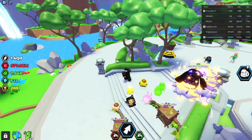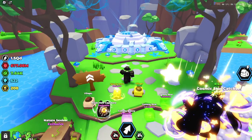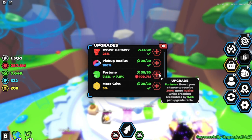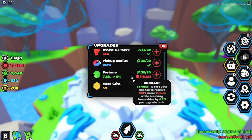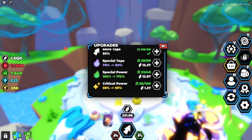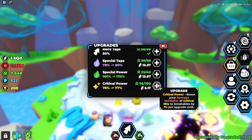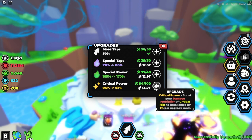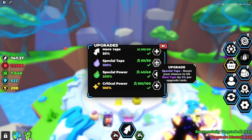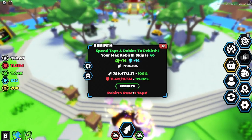Let's buy some upgrades. That one gives 300% more rubies - that's actually pretty good. I can pretty much max everything in here. I don't know why I didn't do this before - I guess you're supposed to do it as you go but I've just been farming the rebirths, trying to get to the best area. That's done.